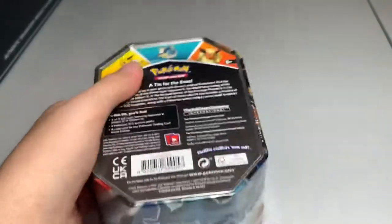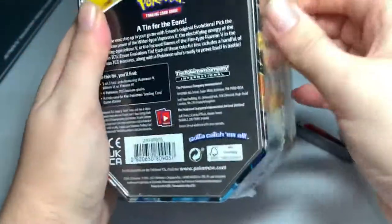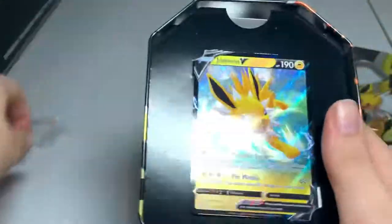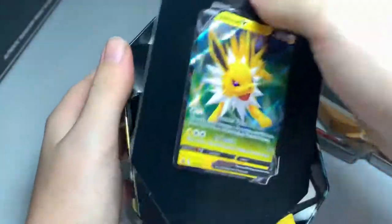Right now I'm opening up this Jolteon tin. Let me go ahead, get my knife, cut this thing open so we can check out what's in here. Ooh, this is different from the tins I remember back in the day — used to be plastic.